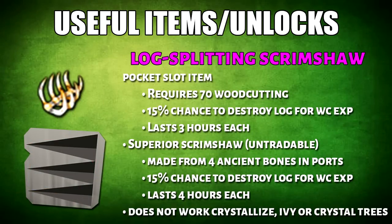We also have the Log Splitting Scrimshaw, which requires 70 woodcutting. There's a 15% chance to destroy a log for extra woodcutting XP, and that will last you 3 hours each. The superior version is untradeable, made with 4 ancient bones in player-owned ports. This will buff the chance to 20%, lasting 4 hours each. Unfortunately, it does not work with crystallized, ivy, or crystal trees.